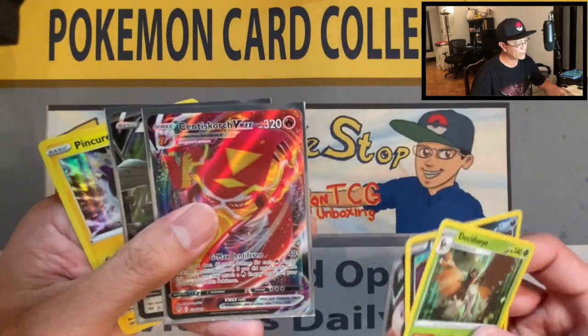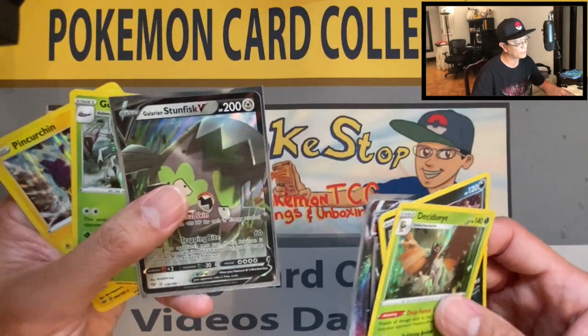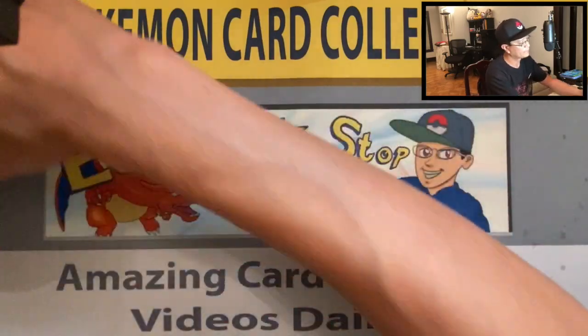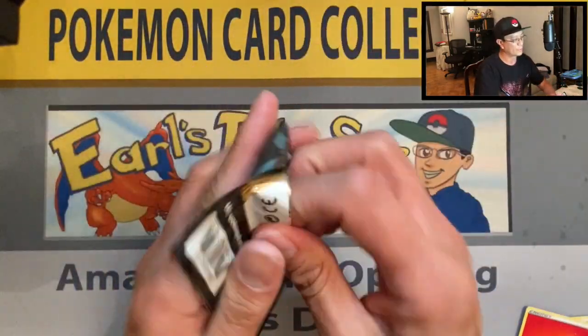Centiskorch VMAX is so far the awesome hit from these packs, along with Galarian Stunfisk V. Let's continue on with these Pokemon card openings!